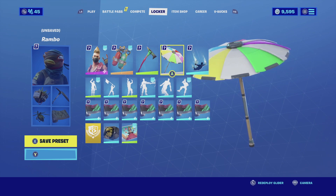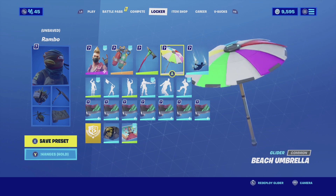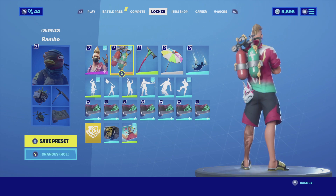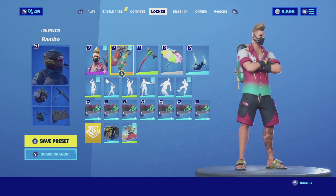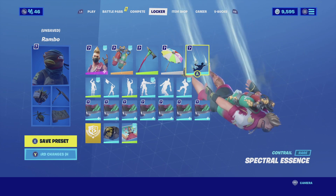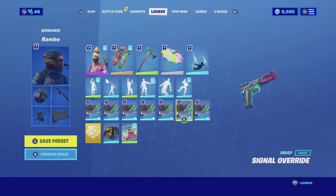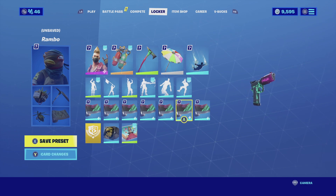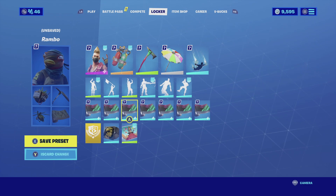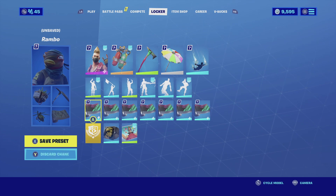For the glider I'm going with the Beach Umbrella. The Beach Umbrella was a victory umbrella obtained during Season 5 — it has the theme of the beach, and so does the skin. It matches pretty good, especially because some of the colors on the umbrella match the skin nicely. For the contrail I'm going with the Spectral Essence — a very simplistic contrail that matches very well since he is at the beach after all. For the wrap I'm going with the Signal Overdrive, which has a similar color scheme to the tanks. It's a little futuristic but it is reactive, and each time you shoot it glitches down. The main reason I'm using it is for the color scheme.